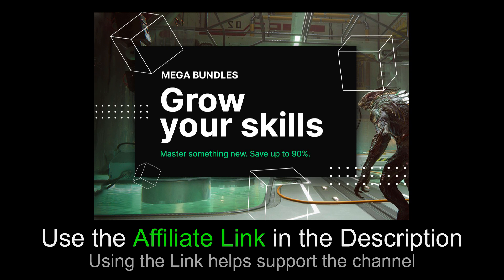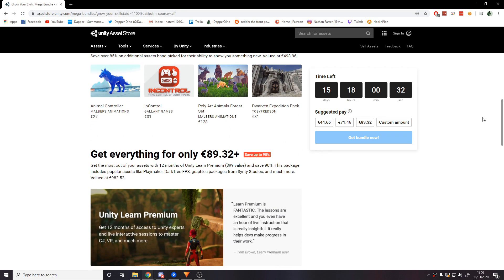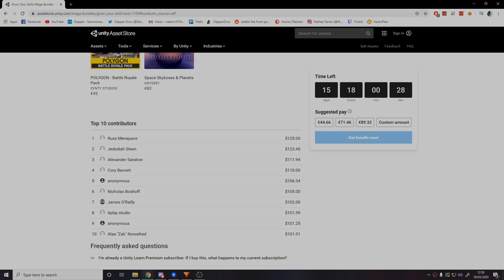This video is sponsored by Unity. Currently on the Unity Asset Store there is a mega bundle sale where you can save up to 90% on some great hand-picked assets. If you're at all interested please check it out using the link in the description below or in the comments, and if you actually decide to make any purchases that'll help in supporting the channel too. Now let's get to the video.